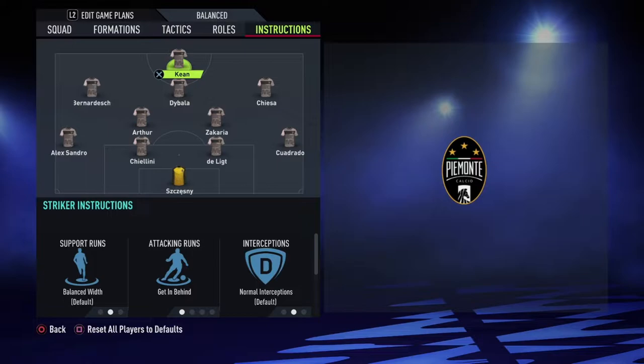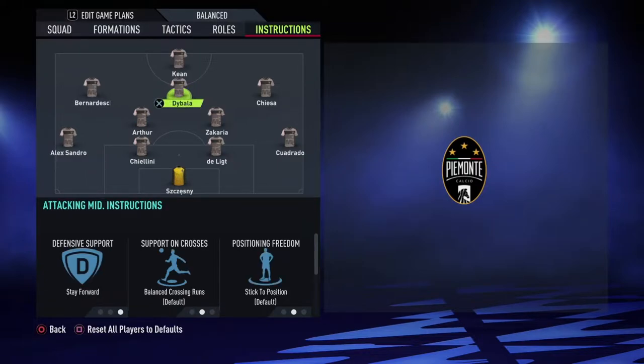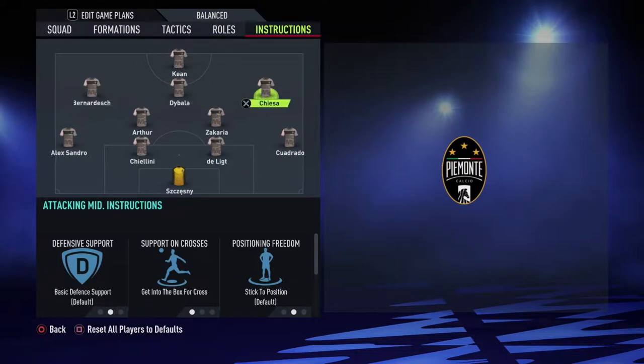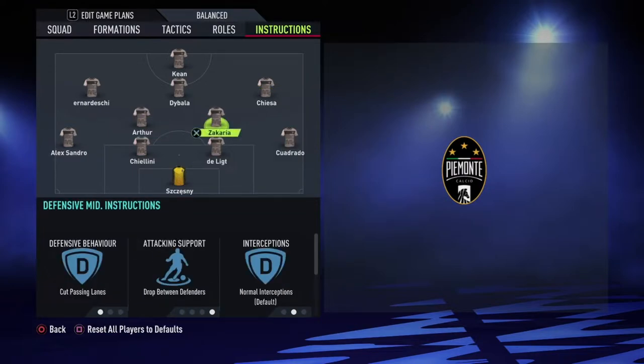For instructions, I have Keane on getting behind — that's the only instruction I have him on. For Dybala, I have stay forward, because for some reason your CAMs in this game will come and play left back or some weird position instead of trying to stay in the middle of the field. So I just keep them on stay forward. For Bernadeschi and Chiesa, naturally what they're going to do in this formation is come back to defend anyway, so I just have them on get into the box for crosses.